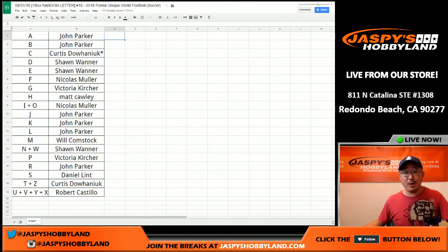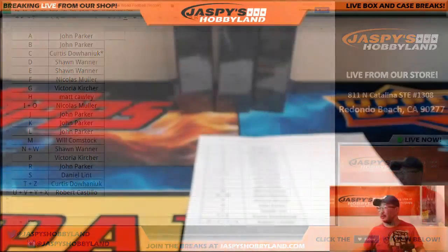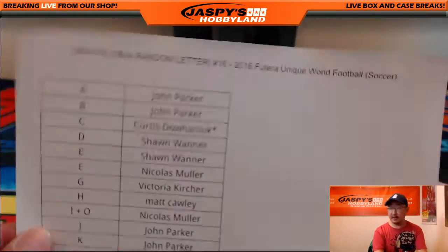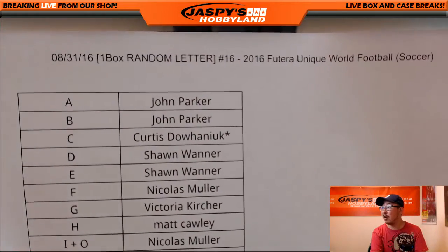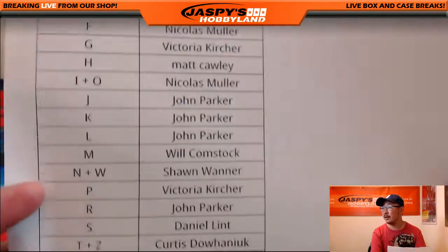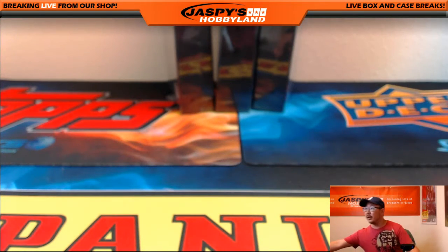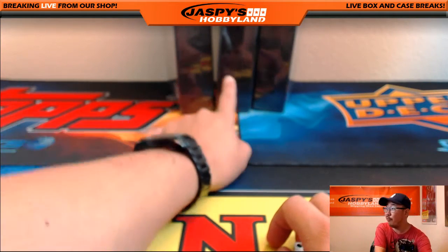Welcome back everybody. There were no trades — people get scared trading the letters, I don't blame them. So this is break number 16 on the 31st. There's the final list right there which you saw in the previous screen. We got three boxes: 1, 4, and 5. We're going to roll 1 through 6 on the die.